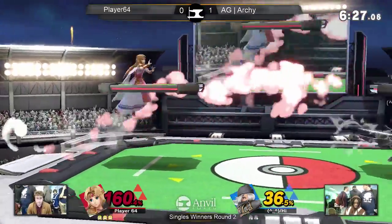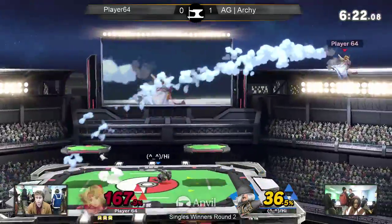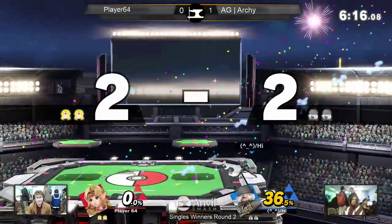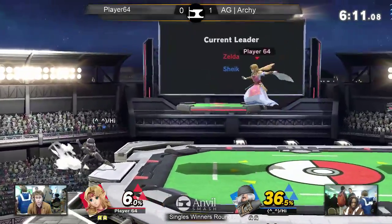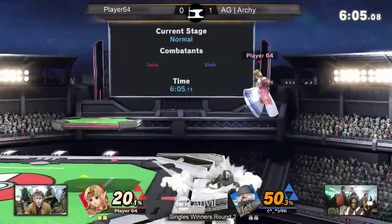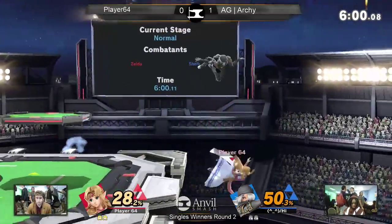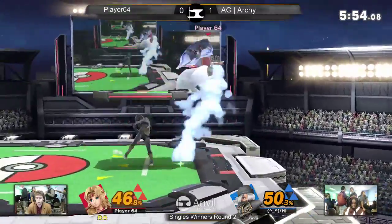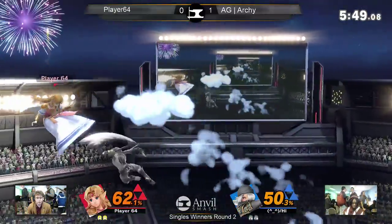64 is winning, although not getting as many attacks. 64 was also really doing well with the zoning with the Phantoms last match, but not as much this time. The only time I saw it, it was above a platform where it didn't even kill. Archie's punishing everything — it's a great get-off-me. And if she tries to do a projectile, it's really good to counter right now.